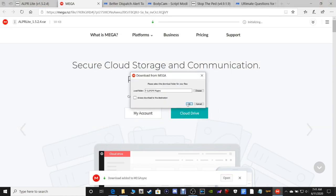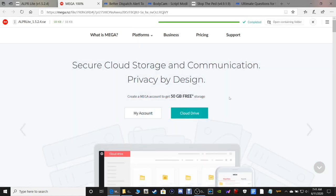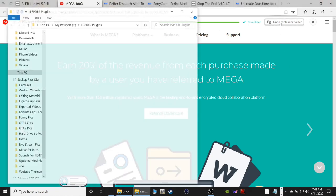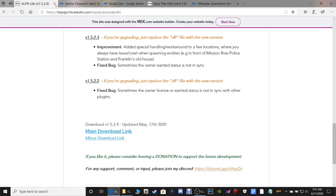We're going to download this and click OK. It's going to initialize and load in. If you don't have a profile, this is the Mega Sync downloader which requires you to download bigger files - you might have to create a profile for it. Once it's done it will say completed, then open the containing folder where you placed your file.